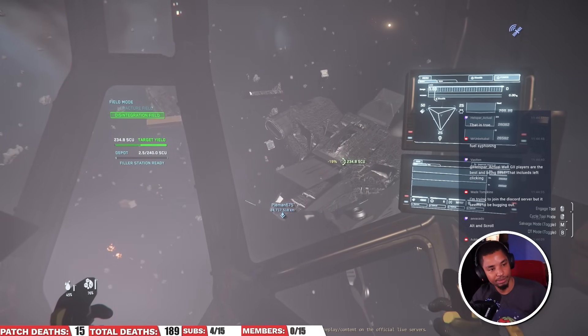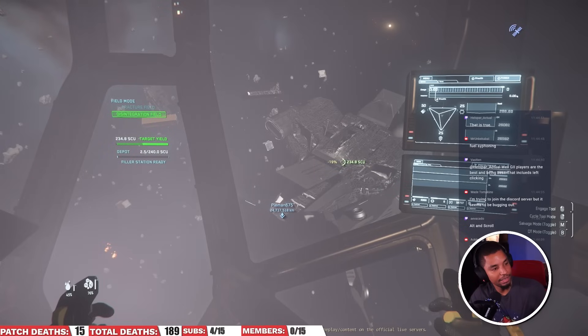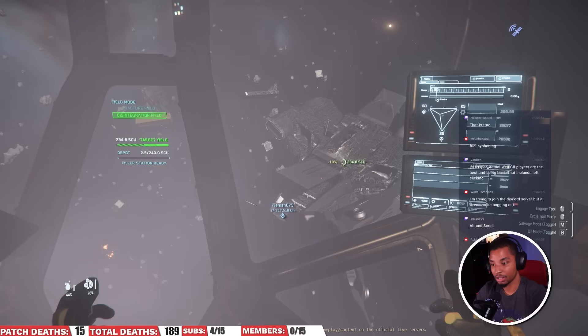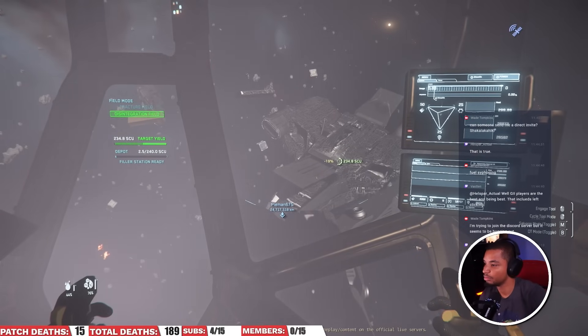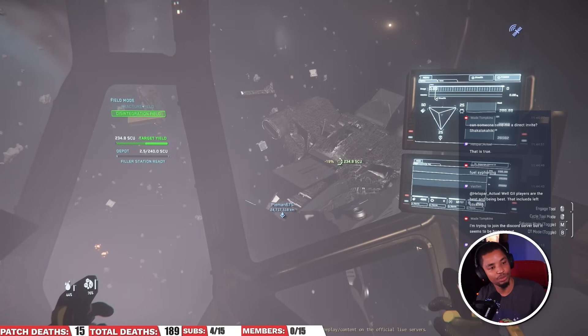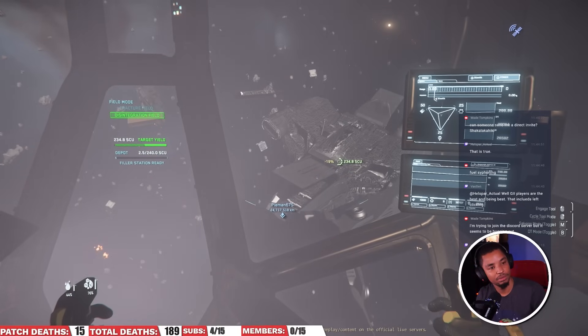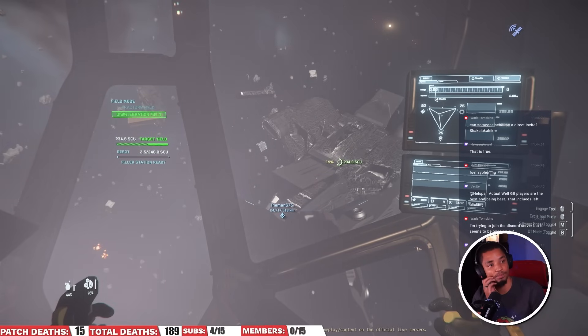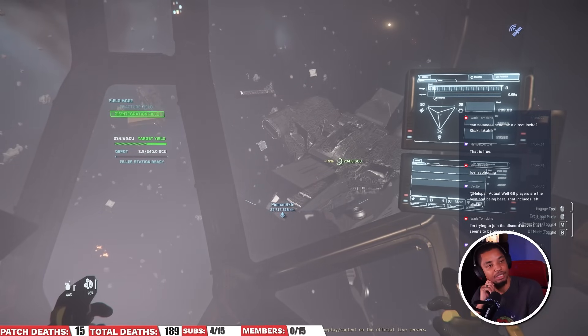Trying to join the Discord but it seems to be bugging out. Is it using the old link perhaps? We need to be a bit closer — no, it's working, we're good. Another box has just vanished from the cargo grid on Frenchie's reclaimer — that's annoying. There is some weird problem with the Discord invites right now.